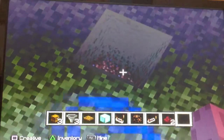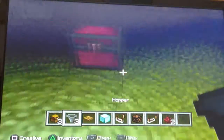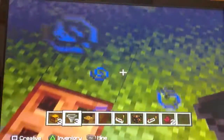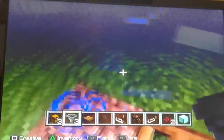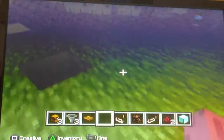Hey guys, it's Kane here and I'm going to show you how to make an item stealer. Let's say somebody puts a block of diamond in a chest and they're like 'where did it go?' You could go into your secret room, get their valuable item, and leave without anybody noticing — so you could have their valuable item.